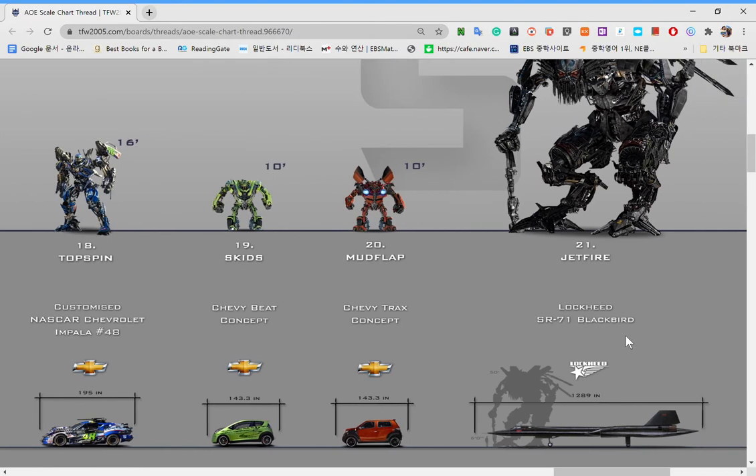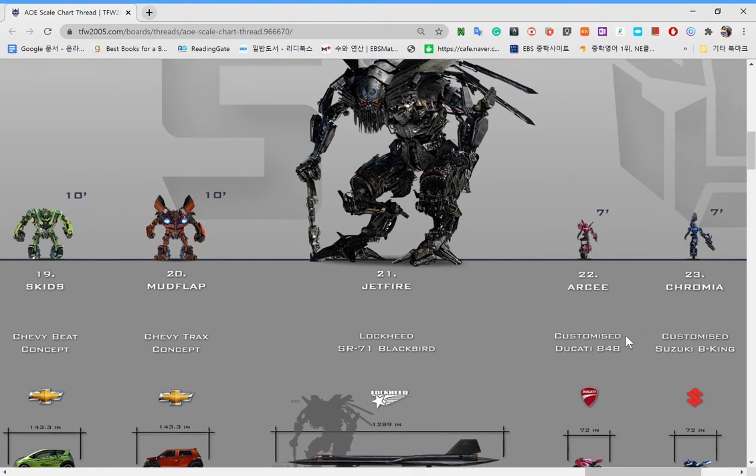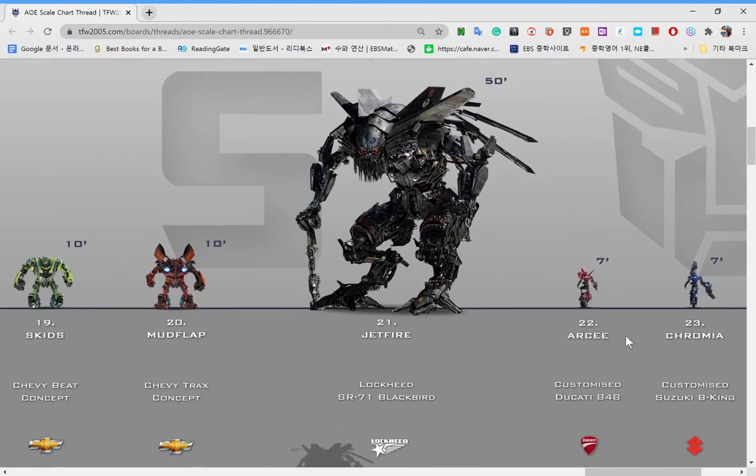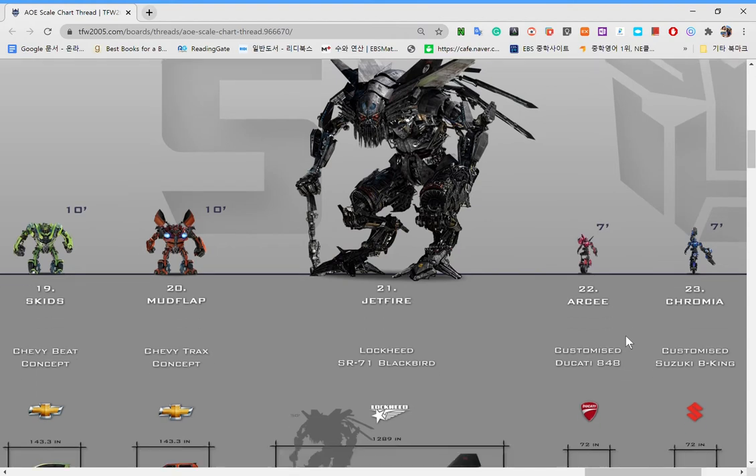And Jetfire is too big to even fit in the screen. Now but this time we have five. Jetfire is a Blackbird — a very big one. And you know Skids and Mudflap. One of those guys got hit by a tire when Devastator was around.